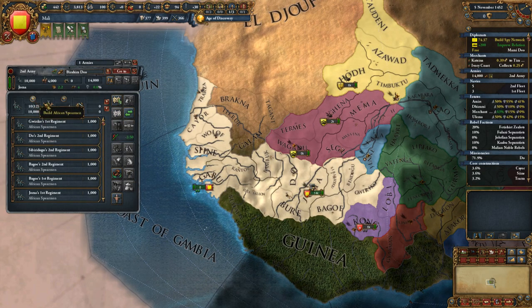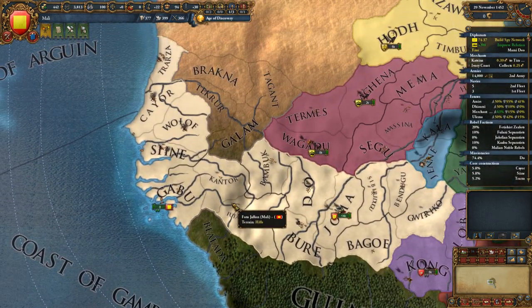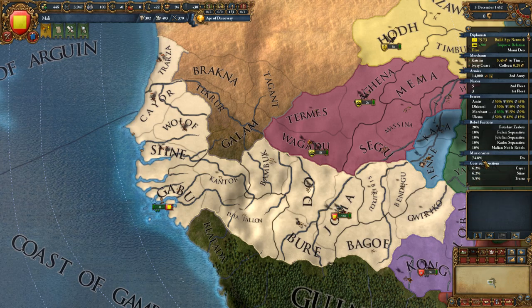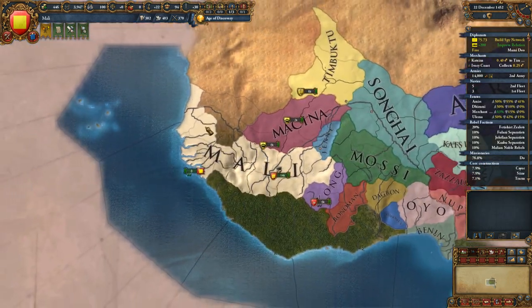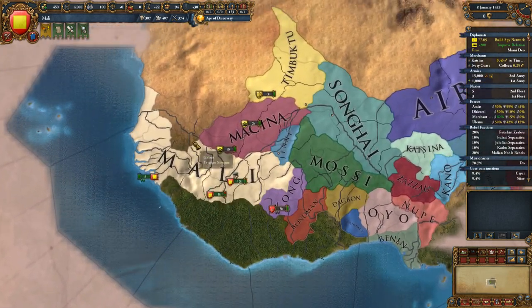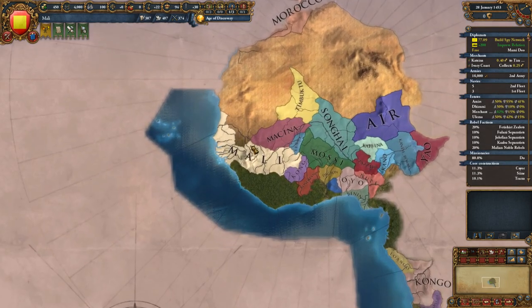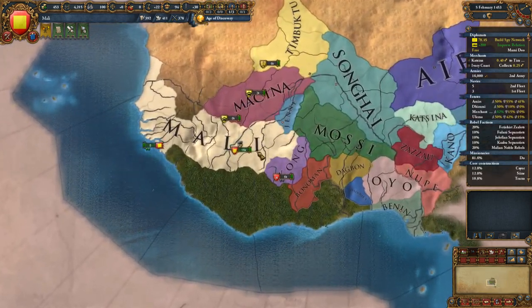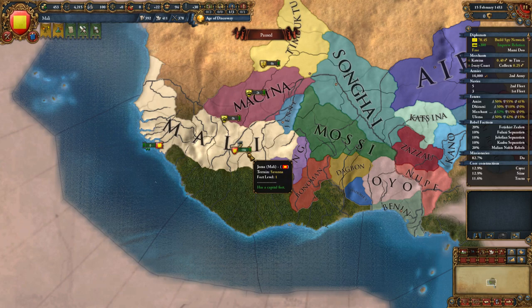One, two - all right guys, we're gonna let those guys get annexed in. Once they are done being annexed, we'll start really focusing on getting up our techs so we can start colonization. Maybe we can start making friends with like a Portugal or something - which would be really nice. And we'll move from there. All right guys, appreciate y'all so much for watching. Don't forget to like, subscribe, and comment. Maybe check out Discord, which has a link in the description below. I'll see you all next time.